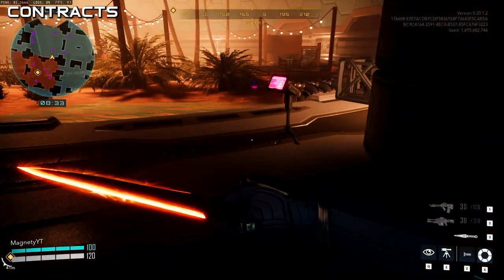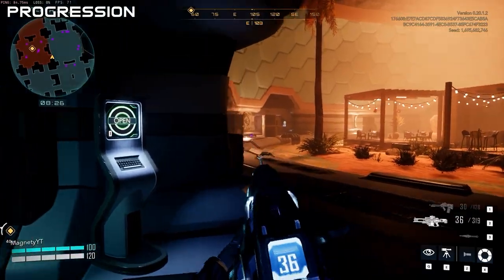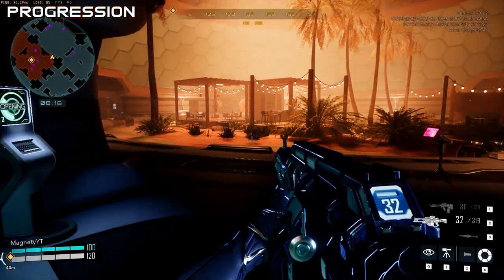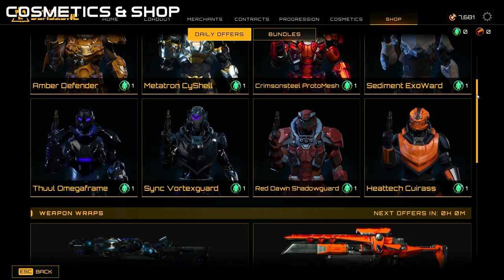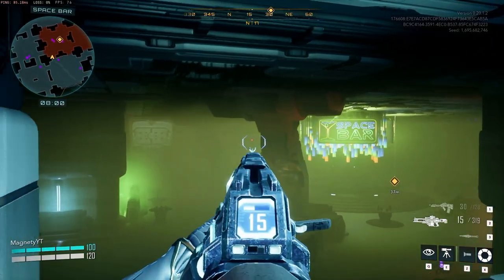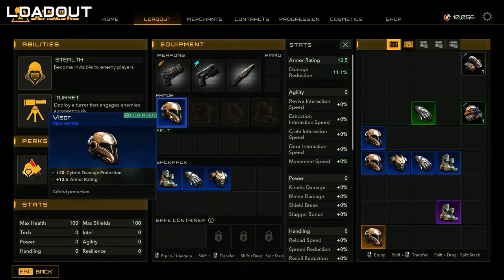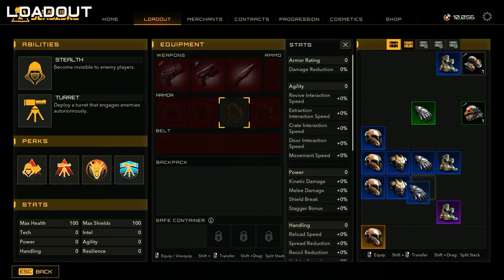I have seen gameplay footage from around June or July that did show people had working contracts, so I'm not really sure what's going on. Next is the progression tab, which is kind of weird but okay. It looks like a ranking system — it's not your actual level. They got rid of the level tab in one of their update patches. Cosmetics and shop I already covered. The homepage is where you have your news tab, start game tab, invite friends, and view your party. The loadout tab is where you access your backpack and stash, move things around, equip guns, abilities, perks, etc.